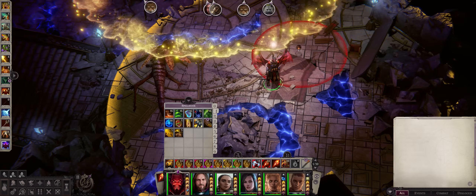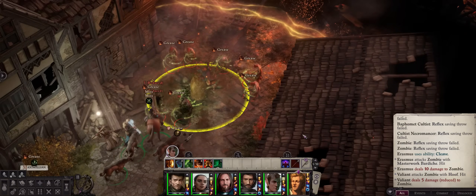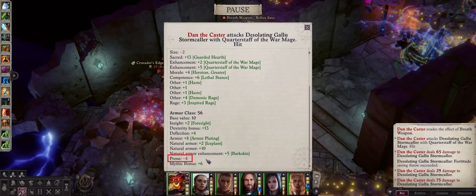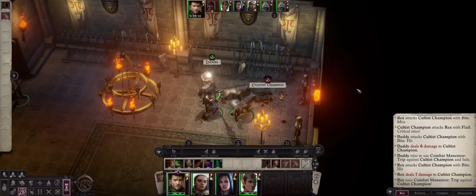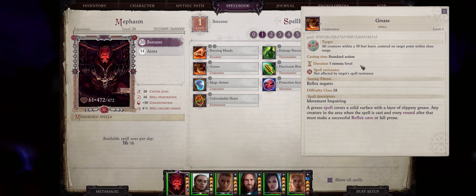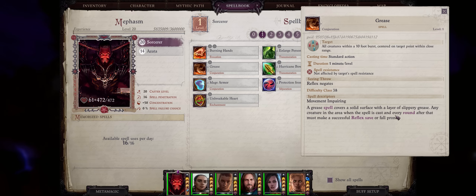First, Grease is area of effect, so it can hit multiple enemies. Second, it automatically bypasses spell resistance — great for demons, because even the lowliest of demons at chapter 1 have spell resistance. Third and best, if the enemy fails a reflex saving throw they'll be knocked prone. Prone reduces the enemy's armor class by minus 4 against melee, which is crippling even early game. Even if the enemy gets up, they'll eat an attack of opportunity from all nearby allies. Lastly, the spell lasts 1 minute per level, and every 6 seconds the enemy must make a reflex save or fall prone again. It procs every round — it really is that good.